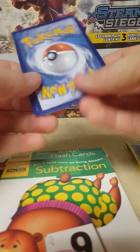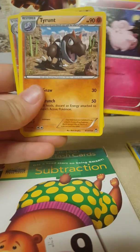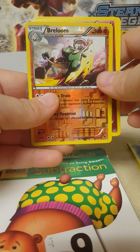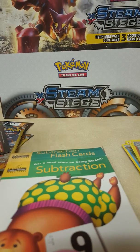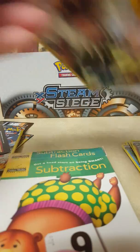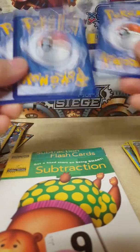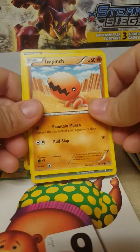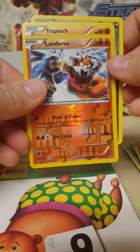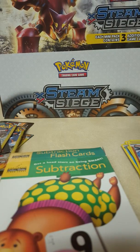Let's see if I can get lucky and get an EX card out of one of these dollar packs — it's been a while. Clefairy, Tyrantrum, and a reverse holo Breloom. Pretty cool, I don't have one of those either. We got a Trapinch, Vibrava, and a reverse holo Landorus. I don't have one of those either — pretty cool, new card for me at least.